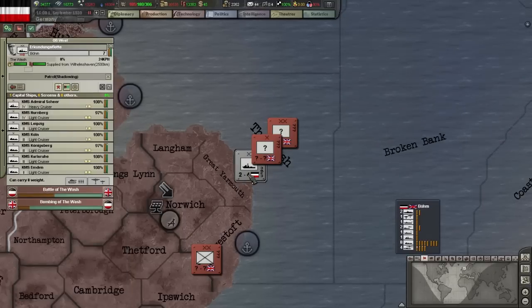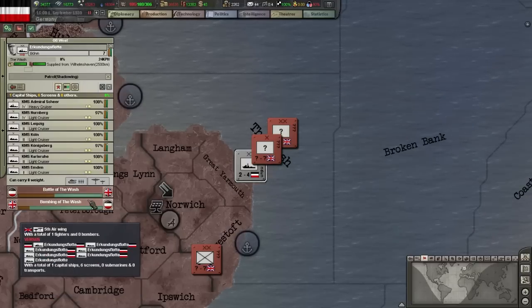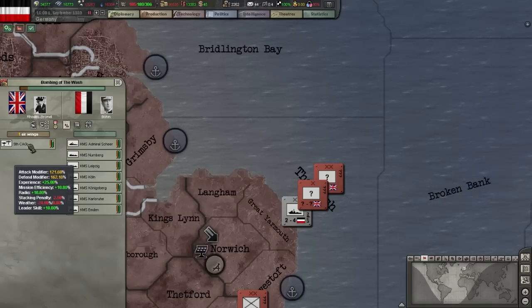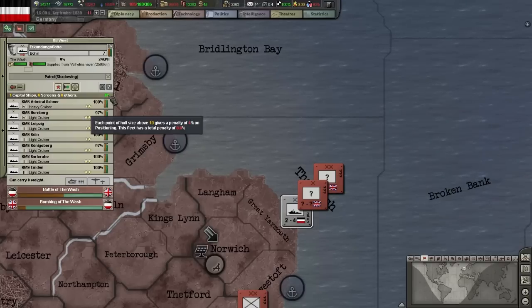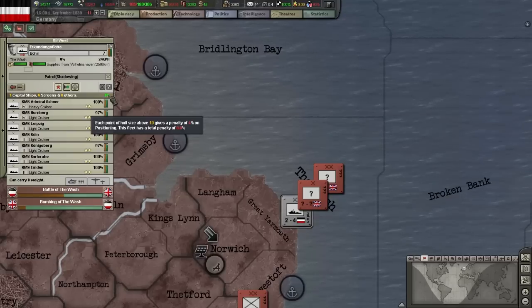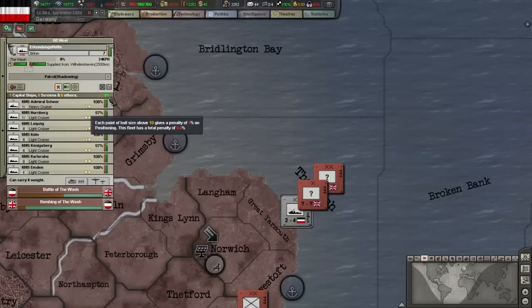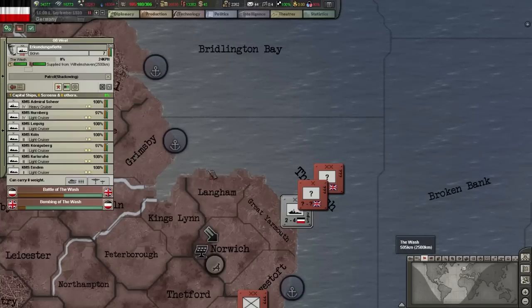If we select our fleet, we can see that they're not only engaged in a naval battle, but also in another one. These are actually the enemy carrier air groups bombing my ships. Note that carrier air groups on naval missions have only 25% of the normal air unit stacking penalty, so you can send in much more than the usual limit of five or six wings. Our fleet's positioning penalty can be seen here. Each ship has a certain hull size which determines how much damage it can take. Every point of hull size of your whole fleet combined that is above 10 gives you a 4% penalty to your positioning. While positioning penalties aren't as dangerous as stacking penalties for ground and air units, you should still try to keep this number low. Anything below about 30% should be fine.